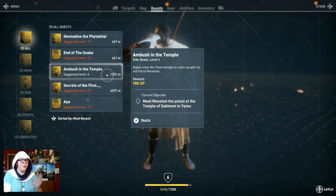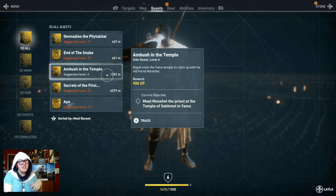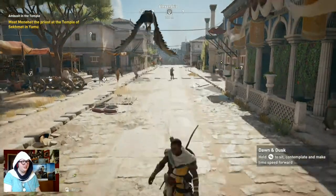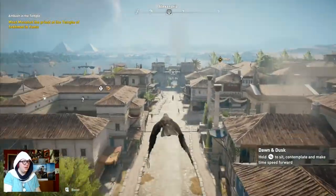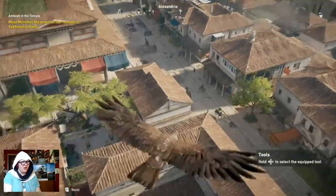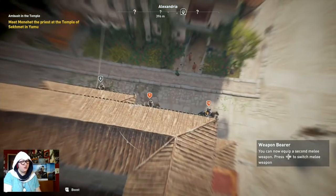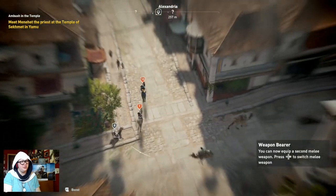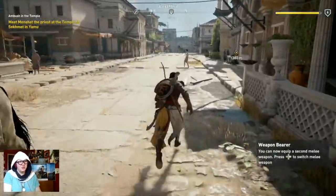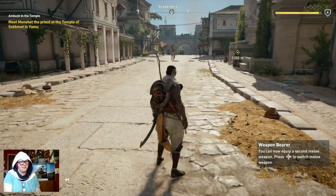We're going to back up and go to Yamu, which is just across the lake from Alexandria. We're going to have Bayek catch up with his friend Menehet at the Temple of Sekhmet. I was mostly around here looking for wood, because wood was pretty rare in Siwa. Even the wandering NPCs are far outside my skill range — I am obviously not supposed to be here yet. So we're going to go back to Yamu, do that level 6 mission, then go back to Siwa for some side quests.